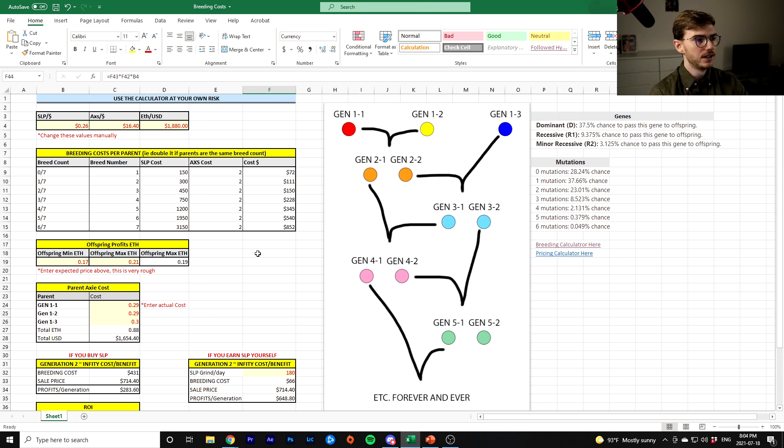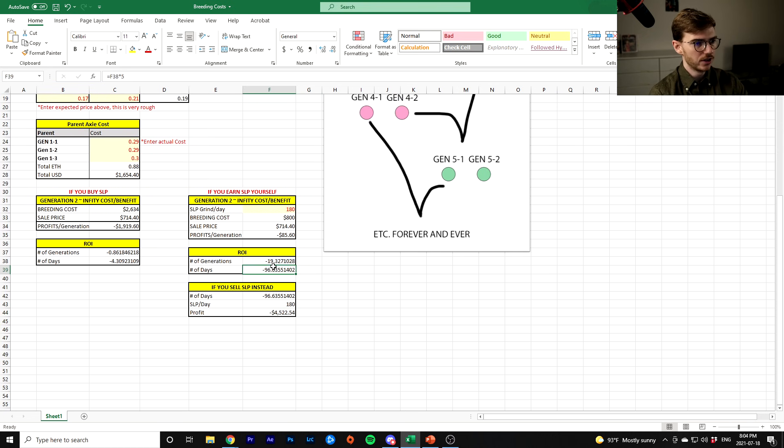Because the whole point of this game is they're trying to get it to expand as quickly and as far as possible, and there's a lot of incentives to breed. Now, another fun thing about this calculator — if you just wanted to play around, let's say AXS went up to $200. Your return on investment for breeding is negative now because you actually lose $85 each generation. So if your profit per generation is ever negative, especially when you're buying SLP, it means you should sell your SLP instead because it's not profitable to breed. So if you have your own way of generating SLP and the cost ever gets too high to breed, stop breeding and start selling your SLP instead.